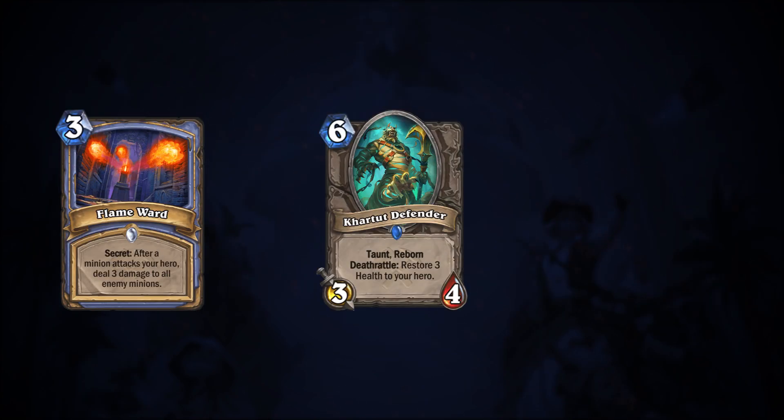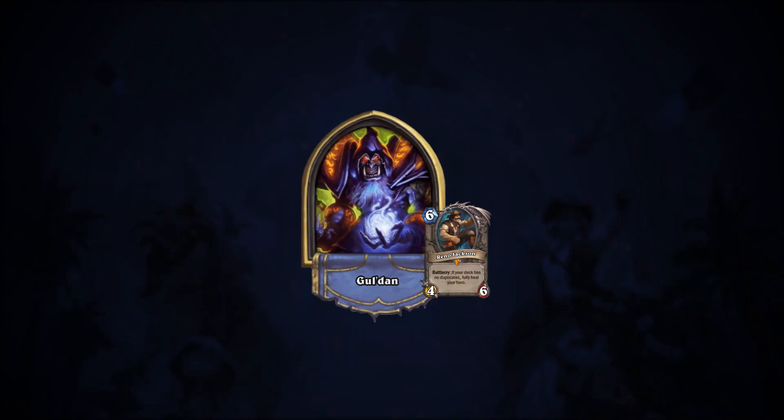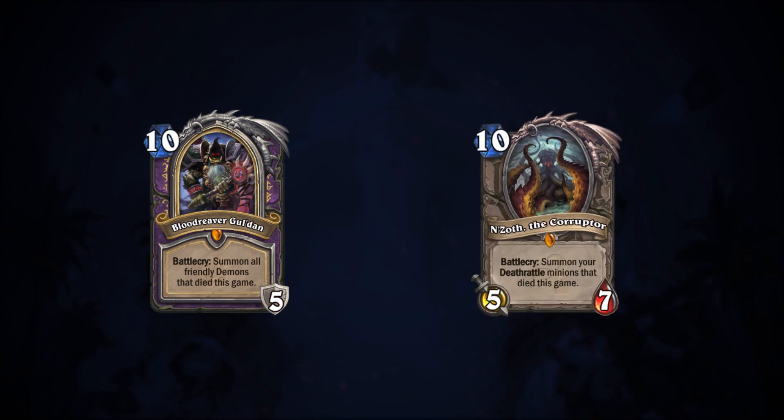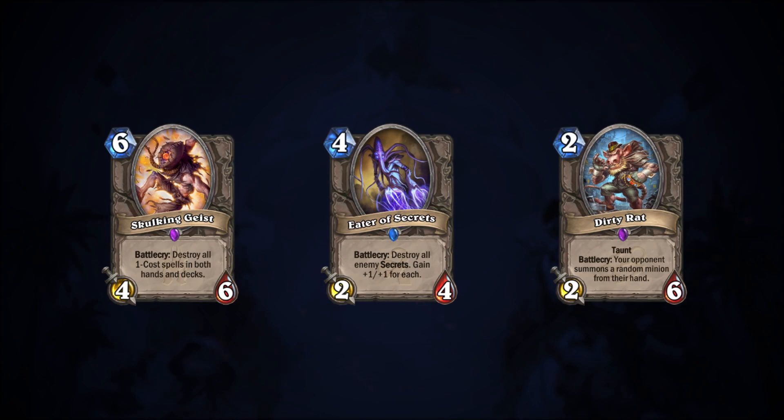For Reno Mage, the addition of Flame Ward, Cartoon Defender, and Reno the Relicologist are a vast improvement to Mage's defensive suite, giving it the tools it needs to survive to the late game and get Frostlich Jaina online. For Reno Warlock, Saviors of Uldum adds Expired Merchant to the mix, allowing you to double up on late game cards like Gul'dan and N'Zoth the Corrupter. Both Reno Mage and Reno Warlock are known for being flexible and accommodating of tech options, so in an unsettled meta, it will likely be some time before optimal lists are found. Our experts are placing these decks both firmly in Tier 2.